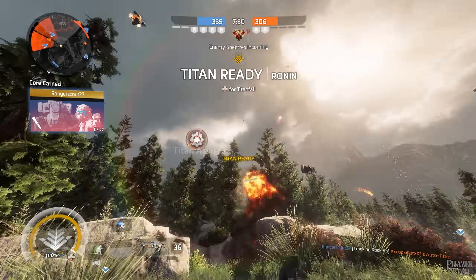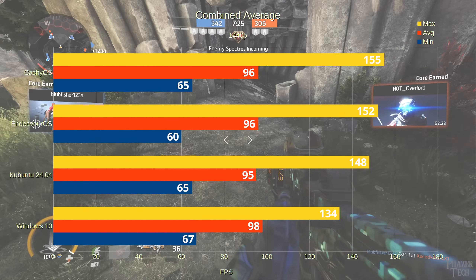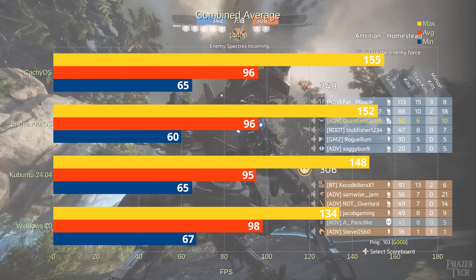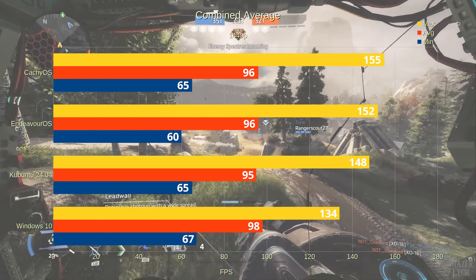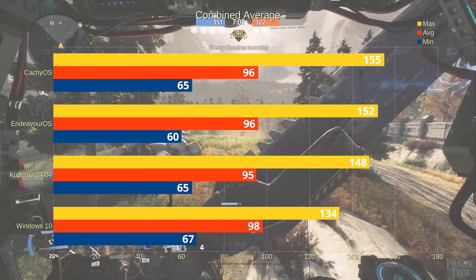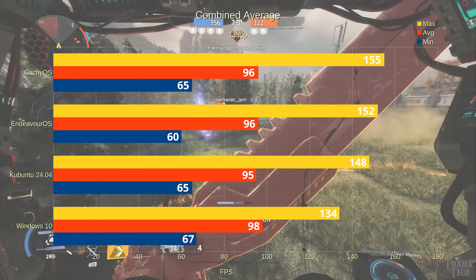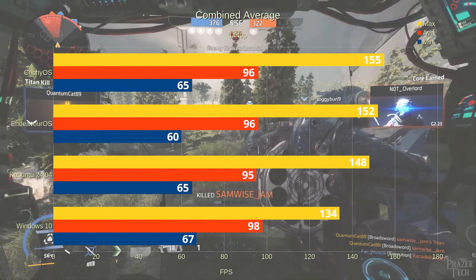Now let's take a look at the combined average scores for 1440p. Here we can see mostly the same story as before, where Windows comes out ahead in the minimums and averages. But interestingly, Windows fell behind considerably for the maximums — even Kubuntu has a solid win ahead of Windows here. Something weird I noticed is that Endeavor OS actually fell behind Kubuntu in the minimums, which could simply be due to variance or something specific to this setup, but the difference is minimal so it's not a big deal.